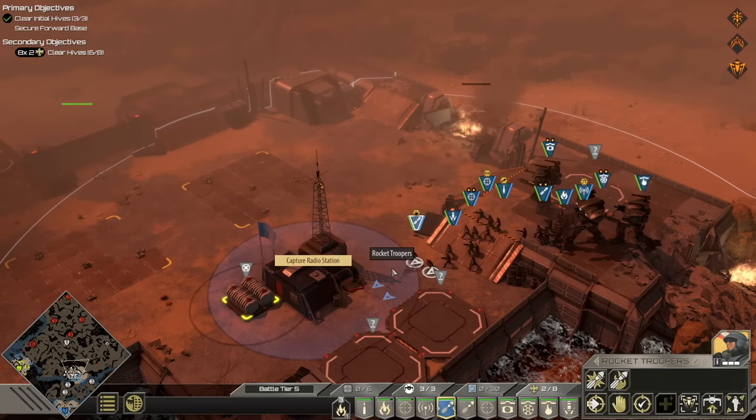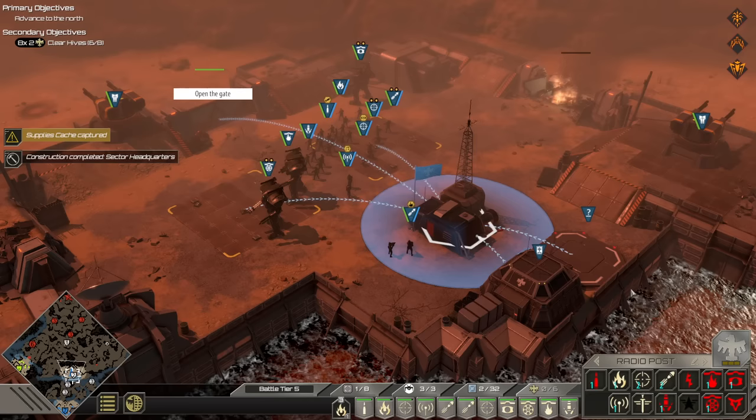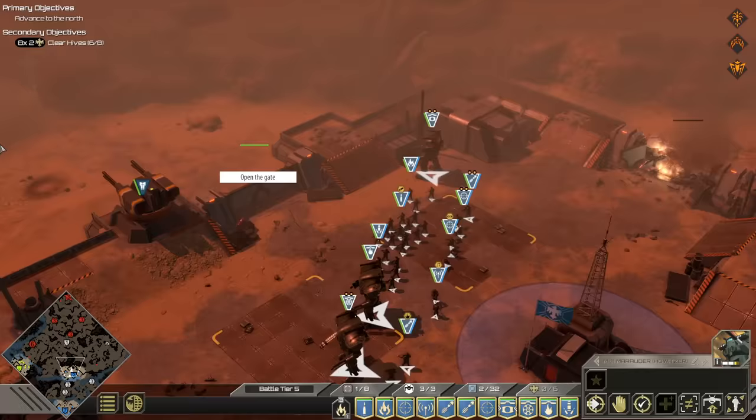Rockets! Comms base is operational. Construction complete — sector headquarters so that we can get power troopers. But I don't have war support to do it. Is there anything that I left behind back here that I could recycle? I don't think so. We'll get war support by clearing more hives. That one on the far left seems like it's going to be a problem. I can't even go out that way, and I don't have any war support to make turrets.